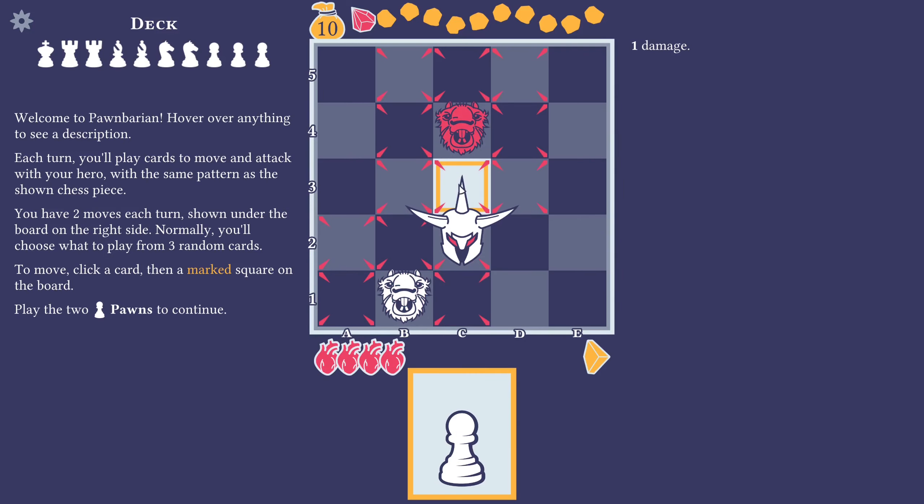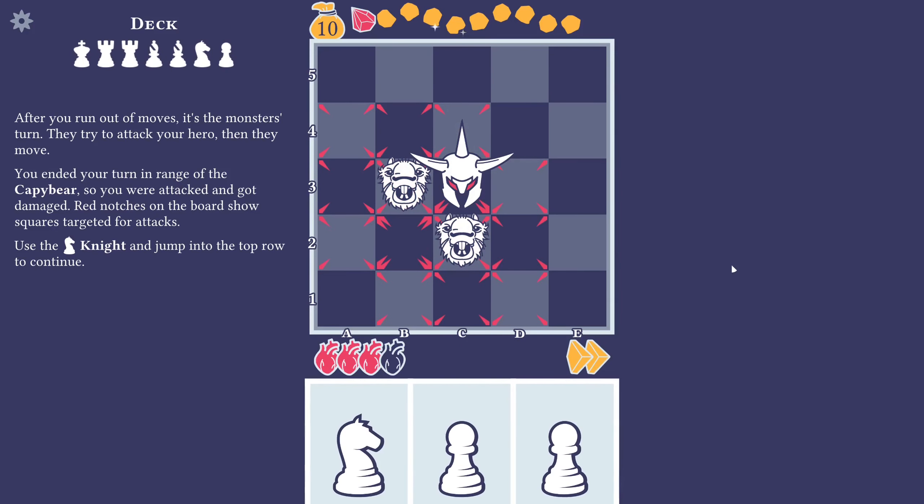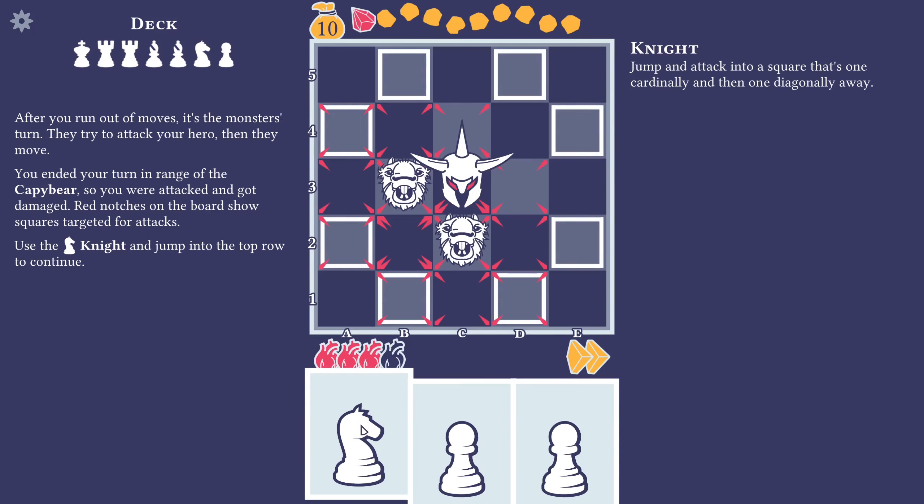I guess we'll be taking one to the face here. Yep, not much we could do about that. After you run out of moves, it's the monster's turn — they try to attack your hero, then they move. You ended your turn in range of the Capy Bear, so you were attacked and got damaged. Red notches on the board show squares targeted for attacks. Use the knight and jump into the top row to continue. Okay, we have a knight here — jump and attack into a square that's one cardinally and then one diagonally away.